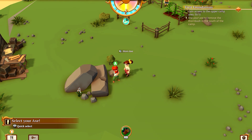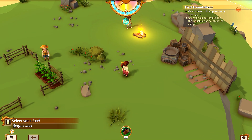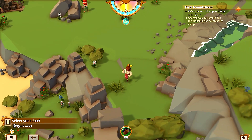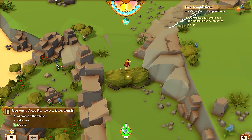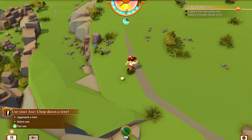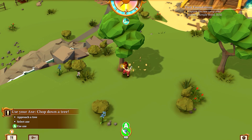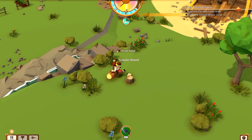Alright, we have to go here — I think this is the plateau right here. Let's chop this thorn bush. Nice! Approach a tree, select axe, use axe — I need six. Crafting components: simple wood, gained from cutting trees; the flexible nature of it makes it usable for basic crafting. Gotcha!